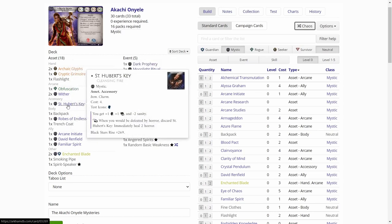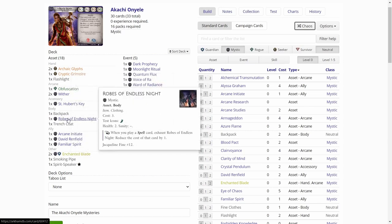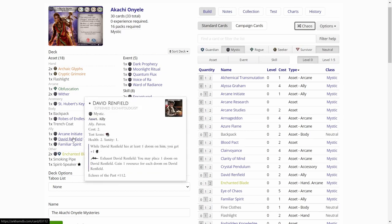Then we have St. Hubert's Key, a decent asset on the accessory slot. And then we have a Backpack — not that many item assets, so maybe that is not that useful. Well, we have the Robes of Endless Night, so that synergizes with the Backpack. Also Trenchcoat synergizes with the Backpack and boosts our agility to four, so makes us more able to evade. We have the Arcane Initiate, which is good for Akachi. We have David Renfield, who generates resources and damage.